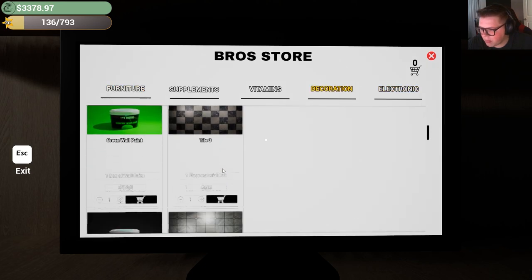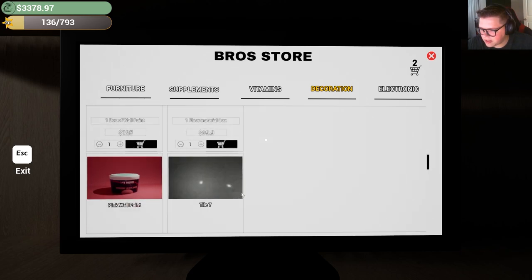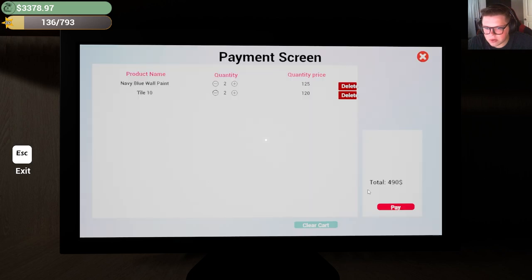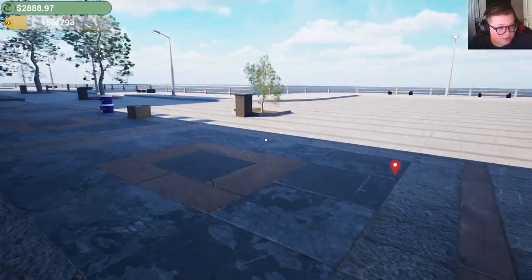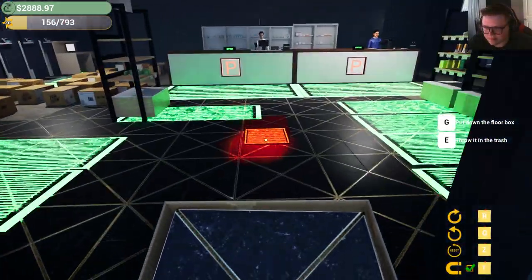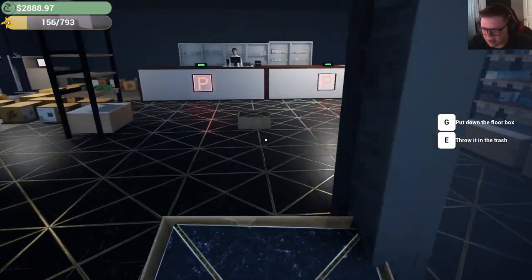Okay, so we want the same wall paint, which is that blue. Let's buy two of those, and then we need some more tile of that black variety - let's buy two of those. That'll run us $500. Low key, $500 for a full renovation? Ain't even that bad. I feel like IRL this would cost a lot more, so I'm gonna take that as a W.